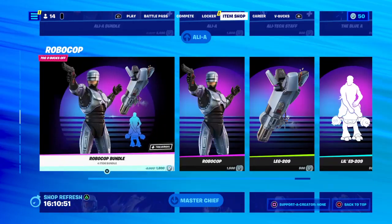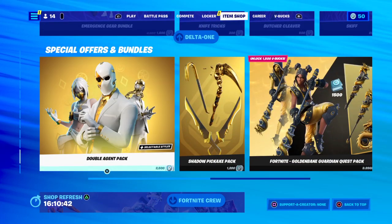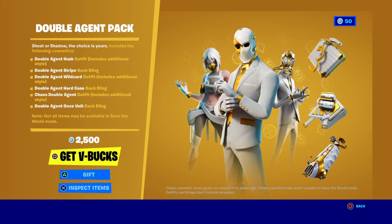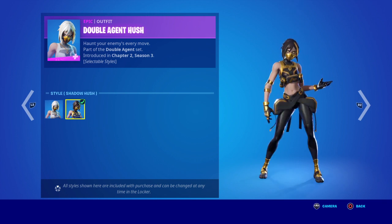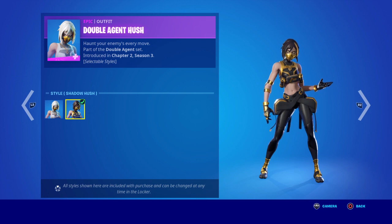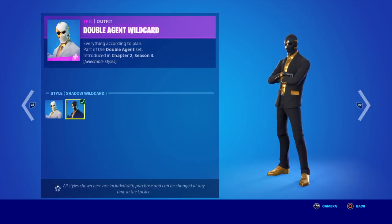Still in. Robocop — definitely Robocop. Master Chief. Delta 1. Special Hover Bundle — you can get the Double Agent Pack for 2,500 V-Bucks. You've got Double Agent Husk in white, then black, Shadow Husk, white again, and then Shadow Wild Card — which I reckon people would like. You've got Batwing case, a mask on, ripping gold type thing. Then you've got white and Shadow Wild Card options.